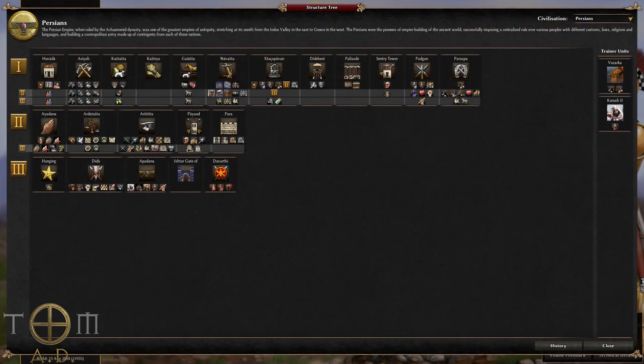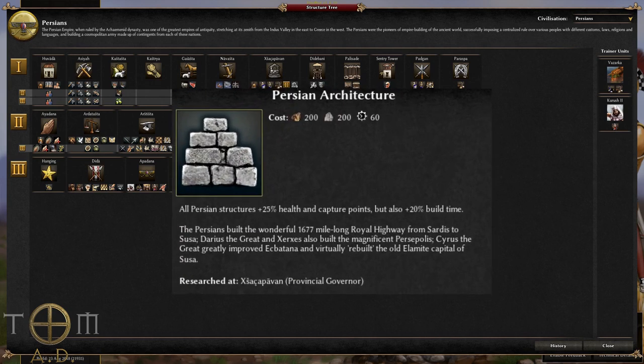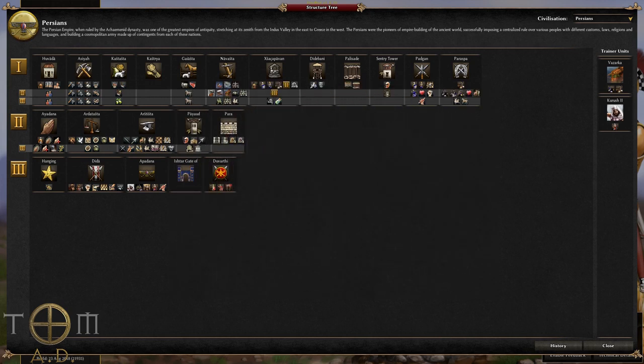There's just one more upgrade to talk about, and that's Persian architecture. This sees all your buildings get an extra 25% on their hit points and their loyalty, but they'll also take 20% more time to build. So if you're going to get this, do it when you've already built most of your buildings, so you get all of the bonus and none of the cost.